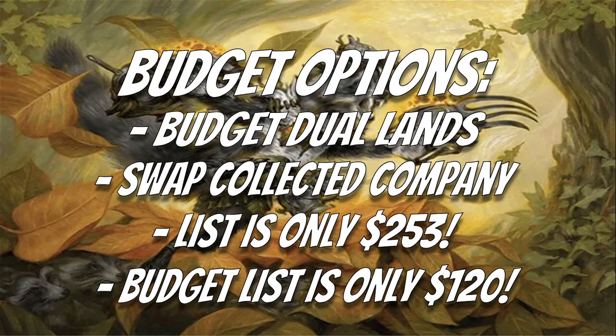For budget options — swap out the pricier dual lands for budget ones like Rootbound Crag or similar. You could also swap Collected Company for good four-drop creatures like Questing Beast, but honestly I'd keep the Collected Companies since they're not as pricey as they used to be — they were like $20-25 a piece but now you can get them for less than $10 US. Our current list is only $253 US including the Boseiju and Mutavaults, and the budget list comes down to only $120 US including the Collected Companies, which is pretty sweet.